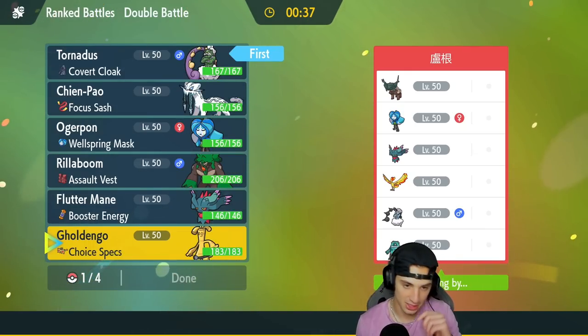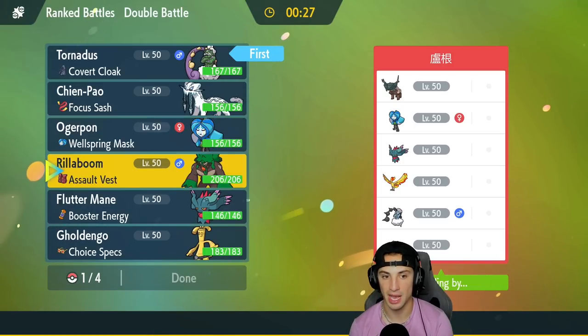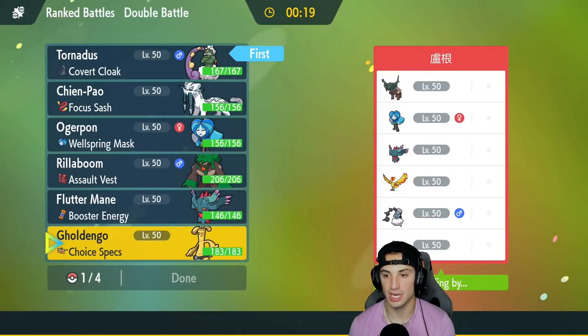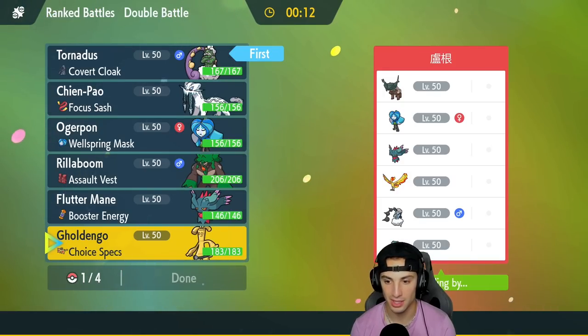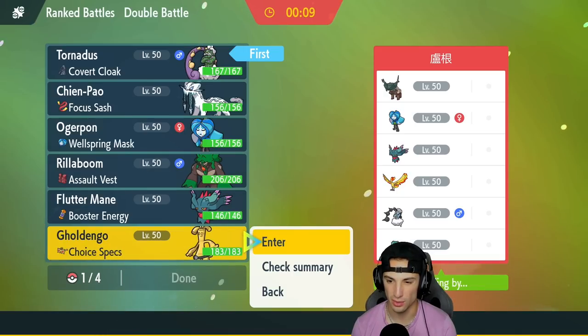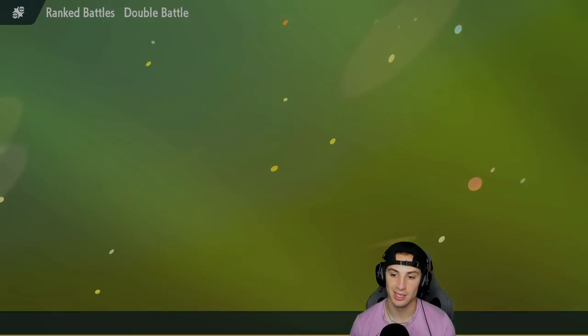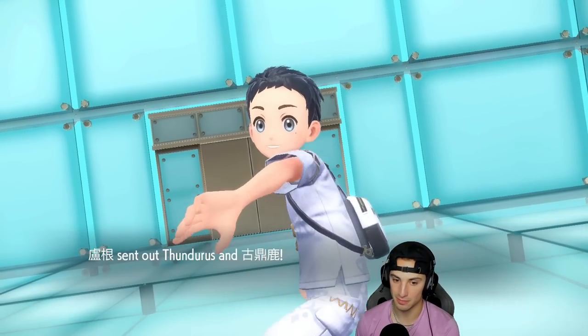I'm going to lead Gholdengo, keeping Ogerpon and Rillaboom as back-end Pokemon since they work really well together — they both have Grassy Glide, I can set the terrain, and they have no way to remove it. The one concern is if Thundurus has Electric Terrain, but most of the time you don't really see that. They end up leading Thundurus and Ting-Lu, while I go Gholdengo and Tornadus — special attack is dropped, which stings a bit.